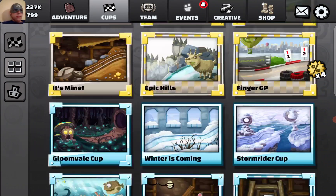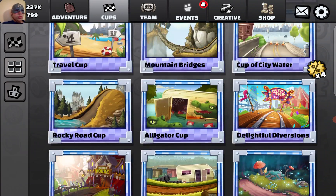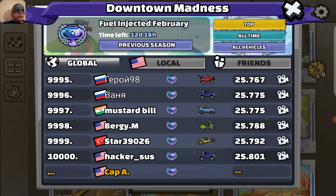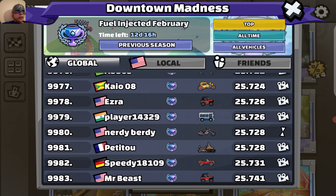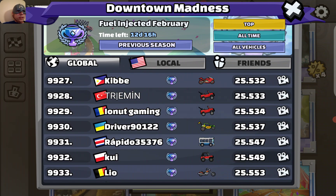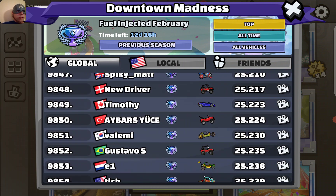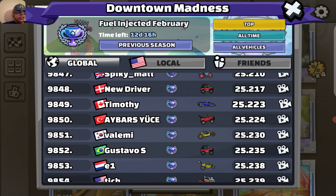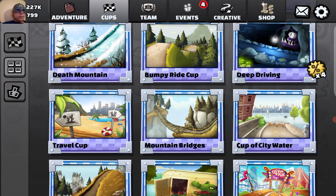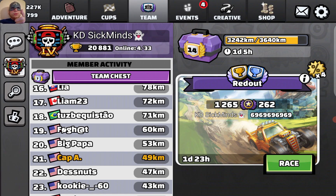The last one is Downtown Madness. Travel cup, Downtown Madness. Is there a chopper? There's a chopper — oh, that's slow. Is there a chopper that does like the actual — there's a dune buggy. Where's the chopper that's not 20? Here, yeah. So that's what you guys do. Hope this helps, and I'll see you guys in the next video. Bye.